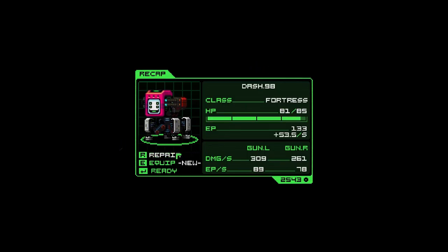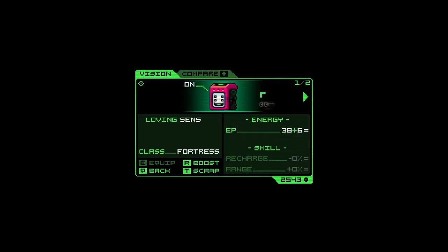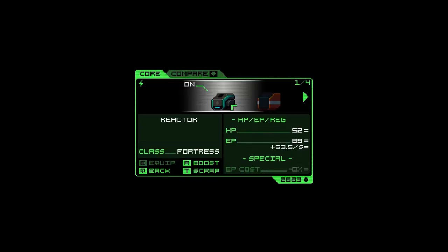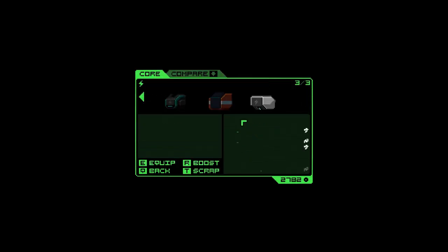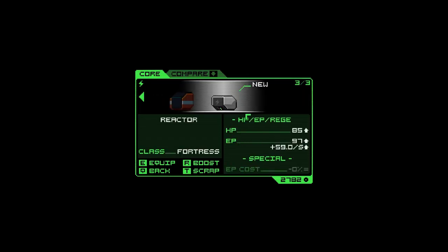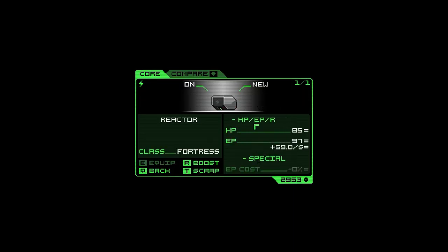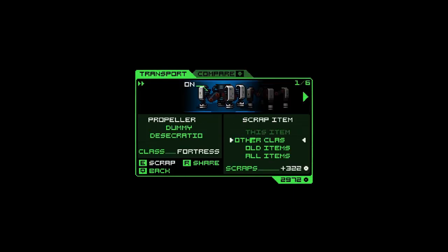So that's that level — intermission. We didn't pick up too much stuff. I think the smart thing to do is just right away throw away everything that's not your class so that you don't have to look through as much, unless you're wanting to switch to a different class.